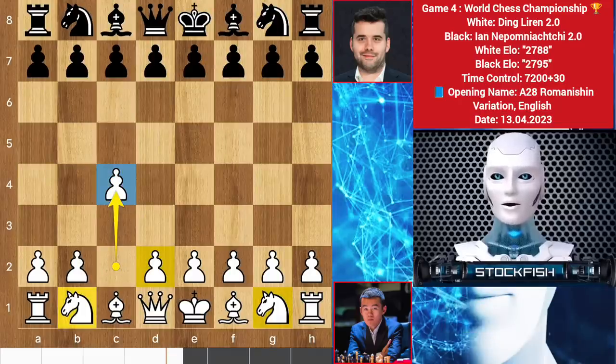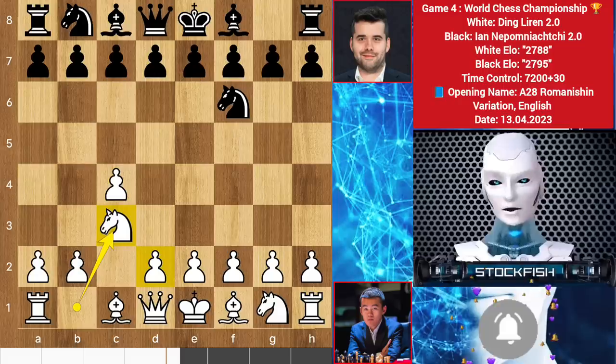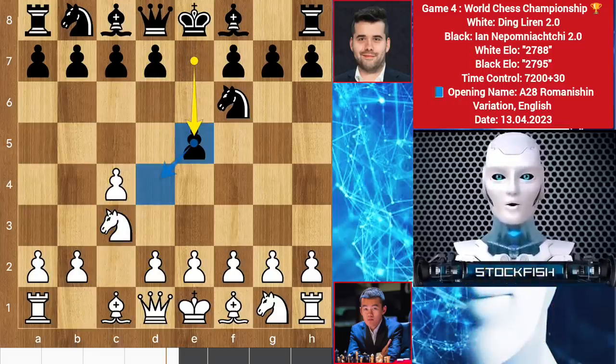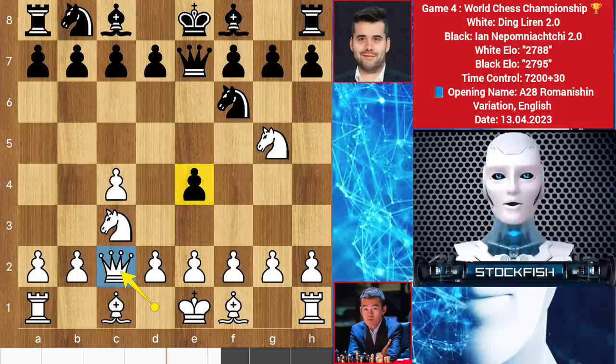Ding started with c4, then d4, knight c3, and knight f3 on his next turn. Ian played knight f6, a standard opening, but Ding played knight c3 instead of e4. Now Ian gets a chance to play e5 to control over this square and we have knight f3. Many players can think to push the pawn to attack your knight, then the knight will move away to target this pawn with two pieces. If you choose to play queen e7 then queen c2 will come to complicate the position for you.